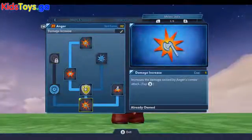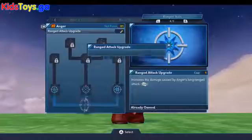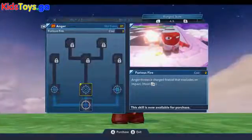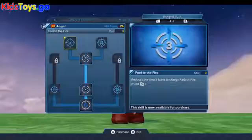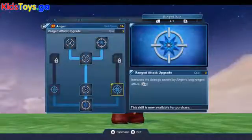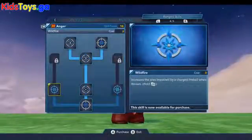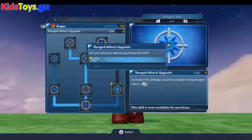Over here you've got the power disc upgrades but we don't necessarily need to focus on those. Now his range skills — we're going to jump right in and upgrade the ranged attack. This is great for Anger: when you charge up his ranged attack and release it, it will explode into a nice little firebomb on impact, so very useful. We'll upgrade this ranged attack all the way, and then there are more upgrades to the ranged attack that enhance abilities. We'll grab this one to increase the impact area and power up the attack.